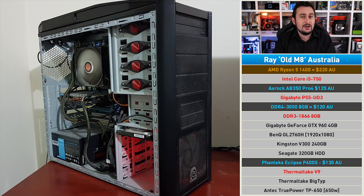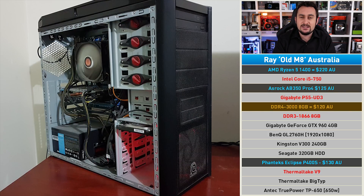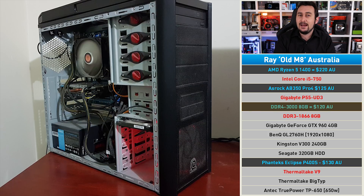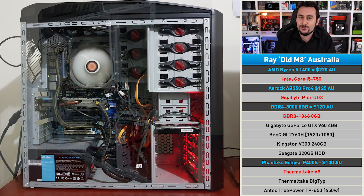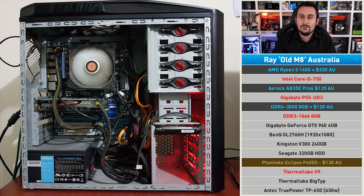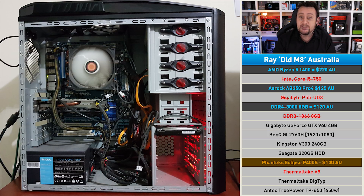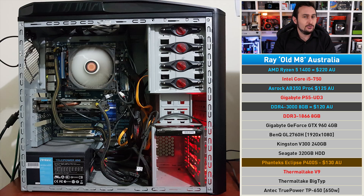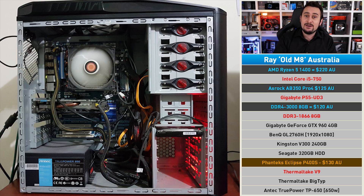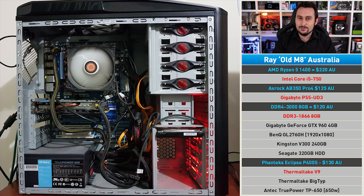We'll put the Ryzen CPU on a standard ATX B350 motherboard from ASRock, along with 8GB of DDR4 memory. Since Ray already has a nice SSD, power supply, and decent graphics card, I've decided to solve the case cooling issue by replacing the old Thermaltake V9 with the Phanteks Eclipse P400S. Ray's PC won't just run cool — it'll look cool as well, and we know how important that is for a gaming rig. Get some RGBs in there and all your 2017 hopes and dreams will have become a reality.